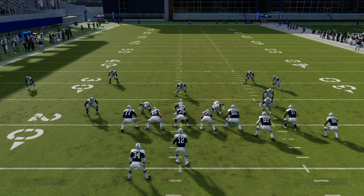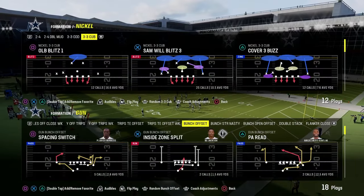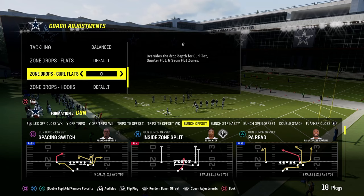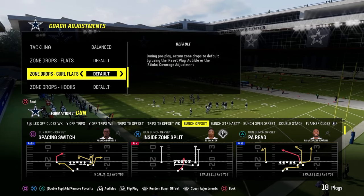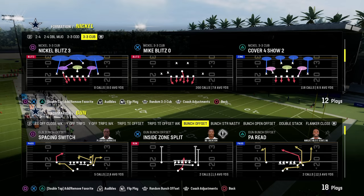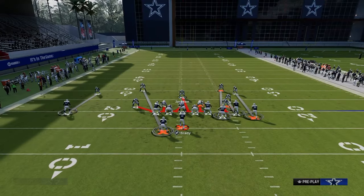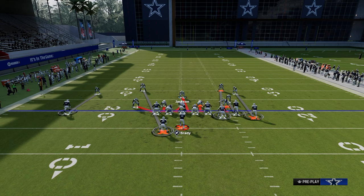If you're not worrying too much about RPOs or under center rollouts, you can turn those zero-yard purples off, which is really going to help. So everything's on default, zone coverage is on Match, and we are in man alignment.